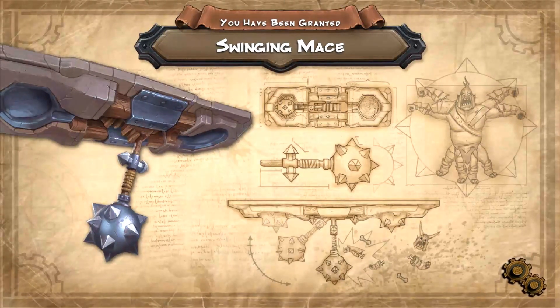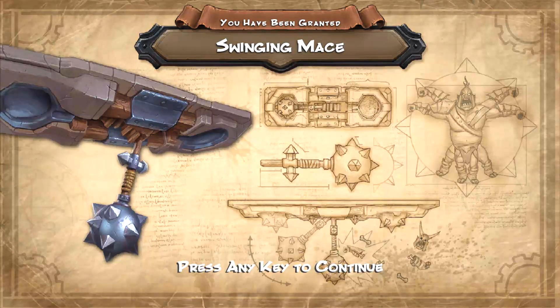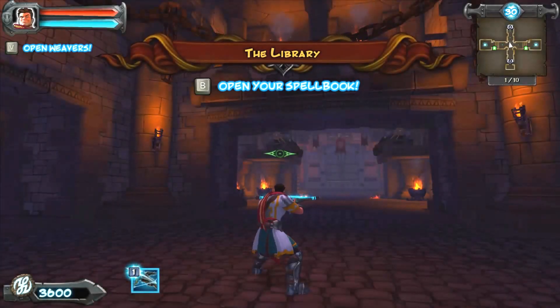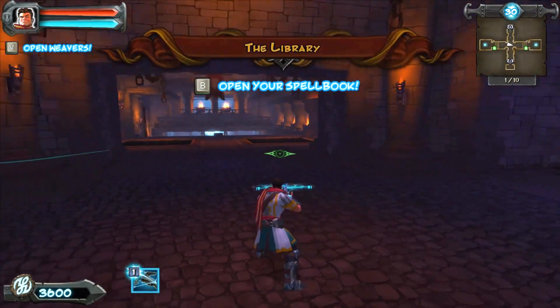Welcome back everybody. More Orcs Must Die here on Additional Pylons Games. We're continuing our series, our playthrough through all the maps in story mode. We've been granted the swinging mace. If the ice amulet is my favorite weapon, the swinging mace is my favorite trap. I love it — it's absolutely devastating.